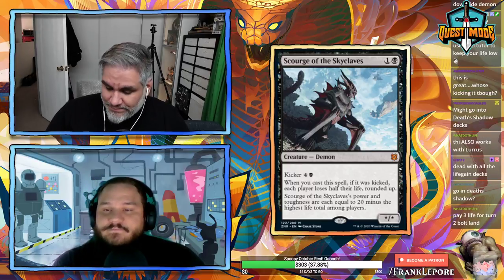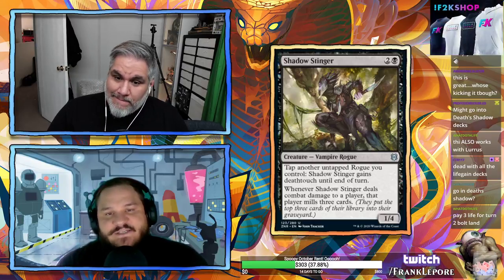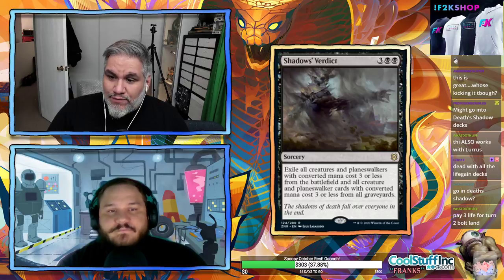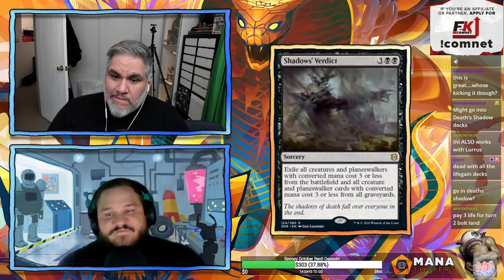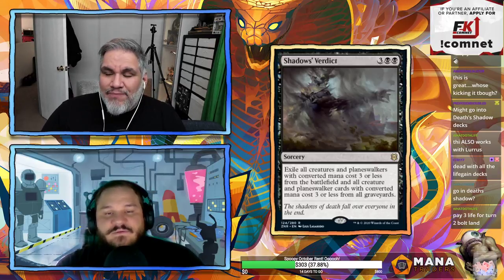Shadow Stinger: three mana 1/4 — tap another untapped rogue you control, Shadow Stinger gains deathtouch until end of turn. Whenever it deals combat damage to a player, that player mills three cards. Decent but not standard playable. Shadow's Verdict: five mana — exile all creatures and planeswalkers with converted mana cost three or less from the battlefield and from all graveyards.